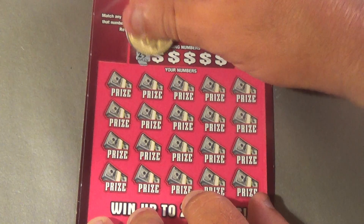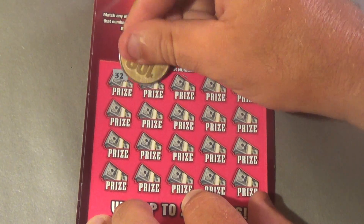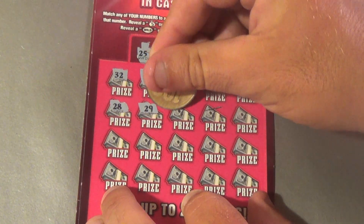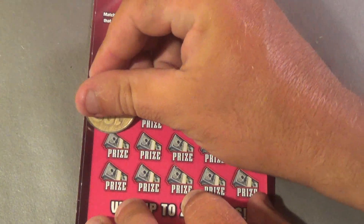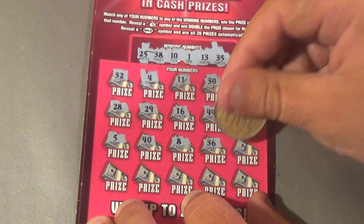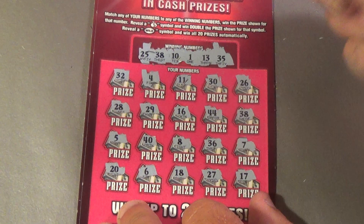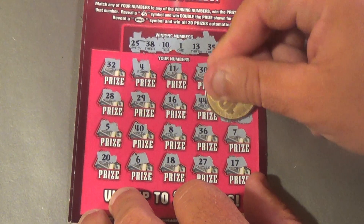Next Wildcash: winning numbers 25, 38, 10, 1, 13, 35. We have 32, 4, 11, 30, 26, 28, 29, 16, 44 — BAM! Match the 38! Then 5, 40, 8, 36, 7, 20, 6, 18, 27, 17. Single match on 38 — that is $20, a double-up on that ticket!